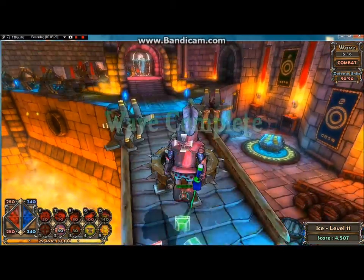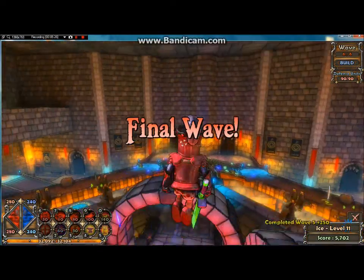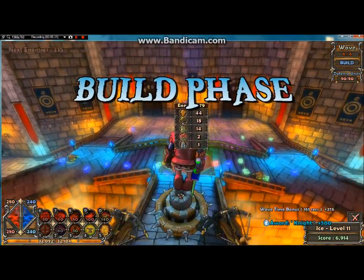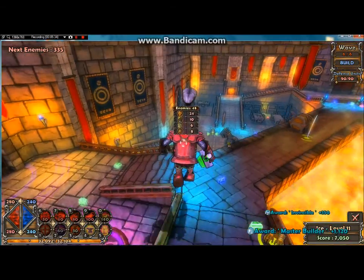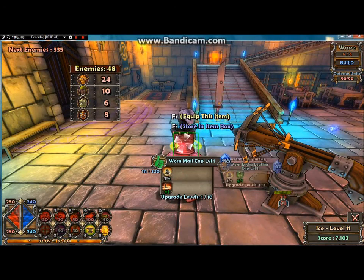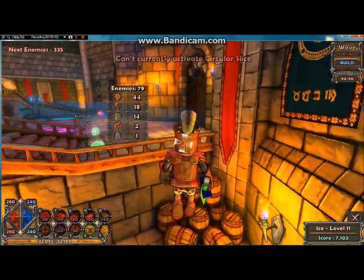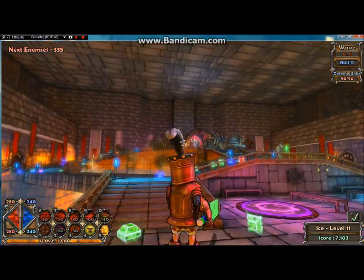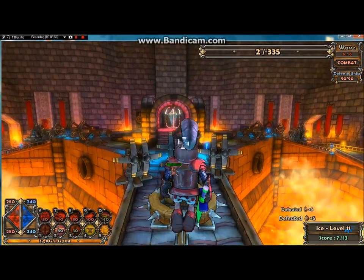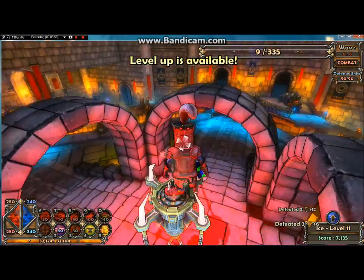We're on the final wave now. Nothing really to worry about except the ogre — just be watching. Your harpoon and bouncer will probably just knock him out pretty easily if you've been putting your points in towers, so you don't really need to worry about it. We're going to activate it, G it up, and just be wary of the ogre just in case he starts breaking your stuff. Shouldn't be an issue though, so we're just going to stand up here and watch.